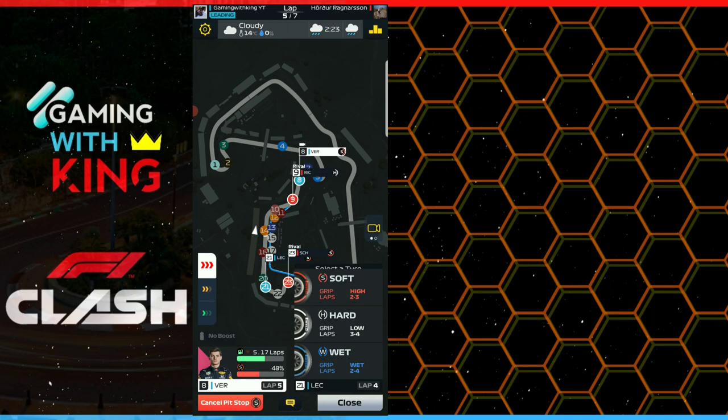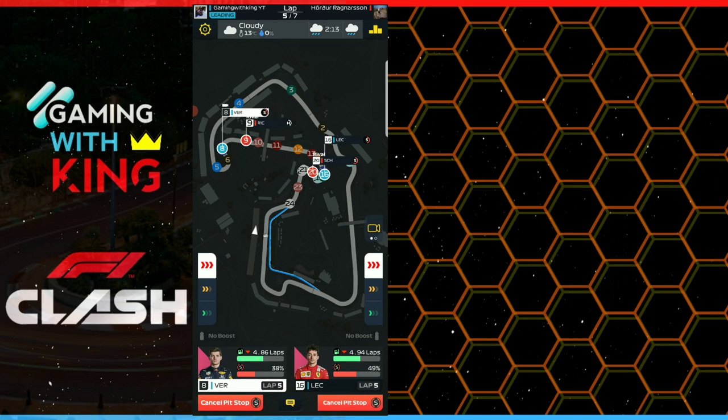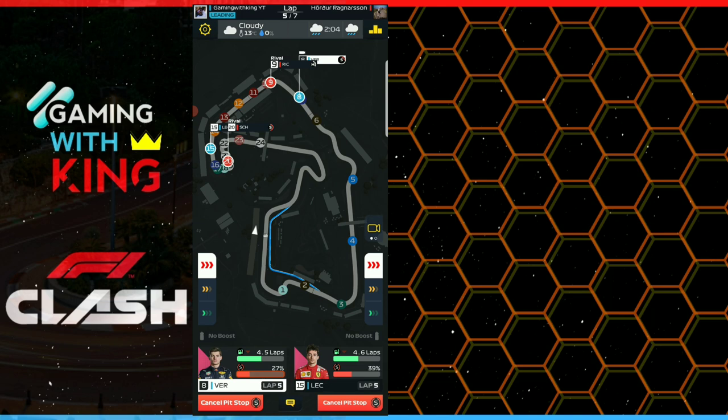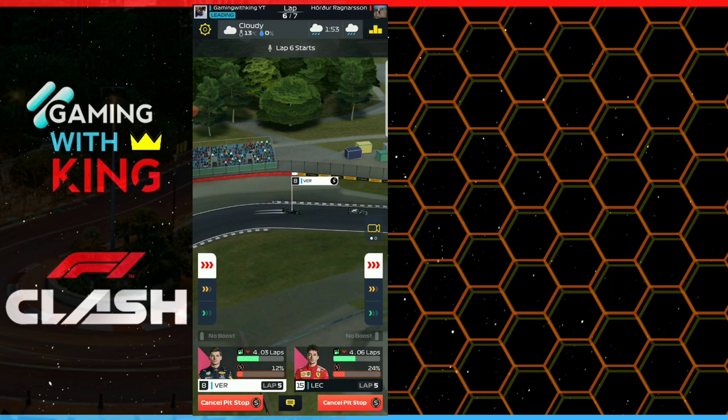Coming back around. We go back to soft tires as the rain cleared up. Three-two-two — best technique for seven-lap races.